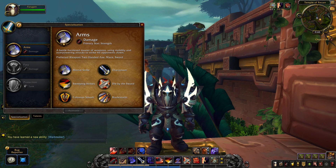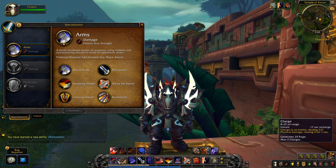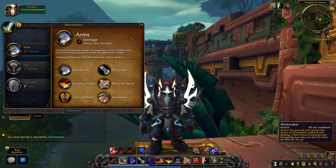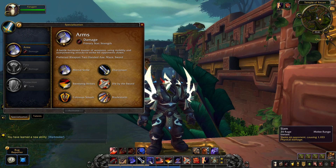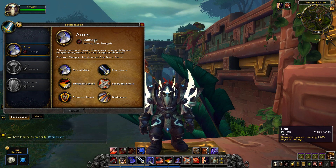Going over the other abilities in the Arms Warrior rotation: Charge is your opener — you charge into combat, deal some damage, and generate rage. Warbreaker is a talent that is basically an AOE version of Colossus Smash, which I want to test out. Then we have Mortal Strike, Overpower, and Slam, which acts as a rage dump — you spam it when you have no other ability available and it does good damage. Use it whenever you need to until you see a proc.